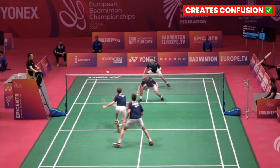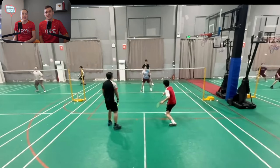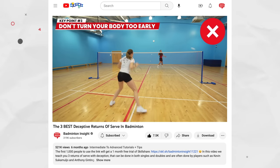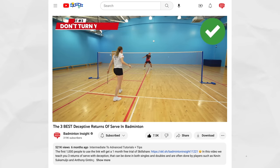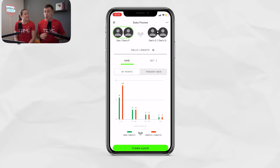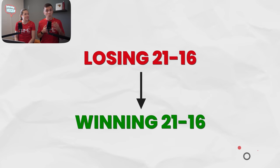The second option we'd recommend is a soft push in between his opponents, as this often creates confusion as to whose shot it is. The third option is something that Dan tried a couple of times in this game but wasn't very effective — a deceptive return. The reason it wasn't effective is something we've covered in a previous video: you can't turn your body and drop your shoulder too early, as this will show your opponents that you're going to play cross court. To do this shot well, you need to be able to create power with a short swing. Dan and his opponents won an equal amount of rallies when it went over five shots, so if Dan could improve this area, especially his return of serves, they could go from losing 21-16 to winning 21-16.